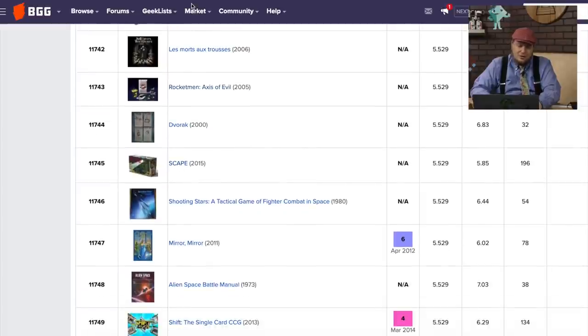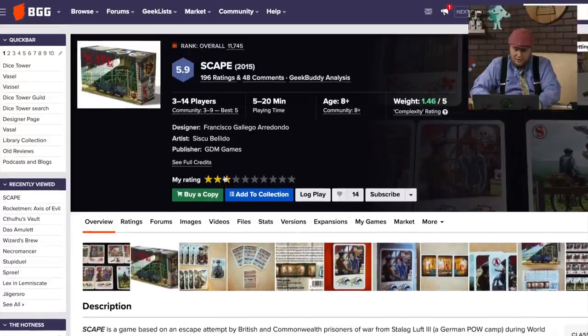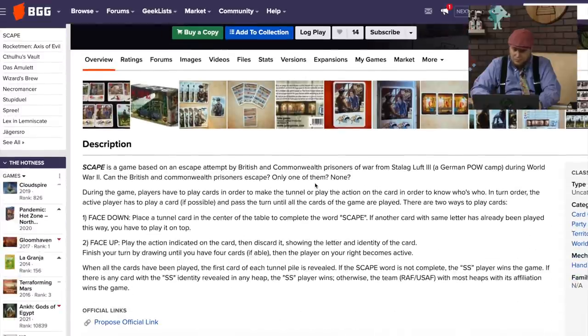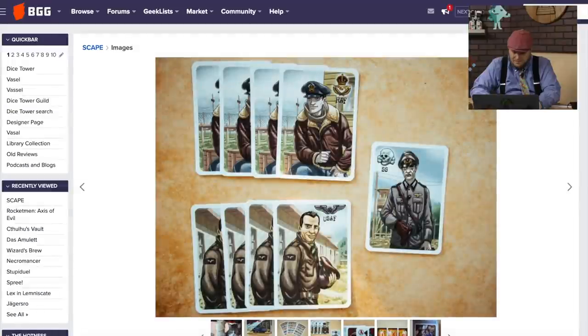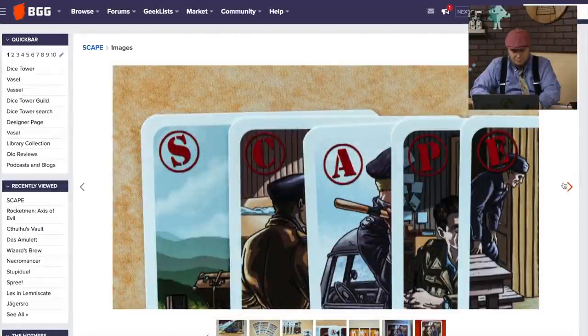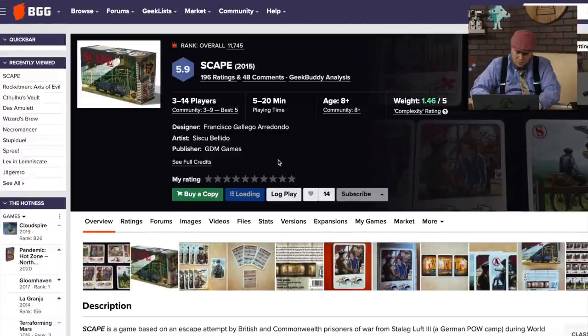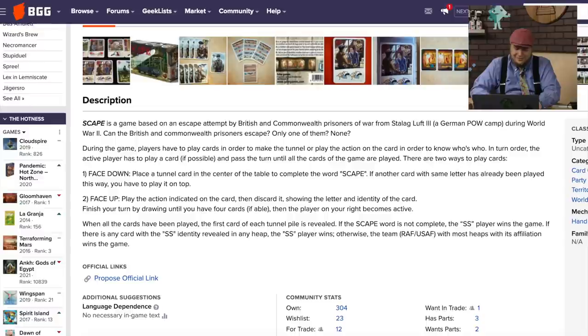This game is called Scape — because the E got away. It's an escape from GDM Games, and it's an escape attempt from a German POW camp during World War II. You're going to try to put a card in the center table to complete the word Scape. It looks like a small little interesting card game. I wonder how strong the theme is. One person has to play the SS — I don't know if I want to do that.